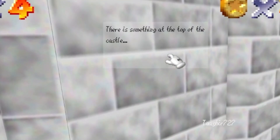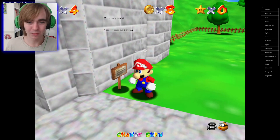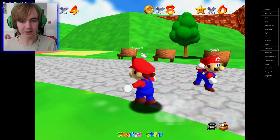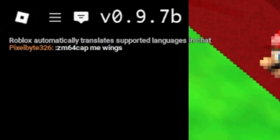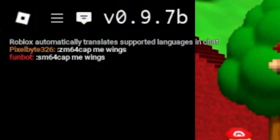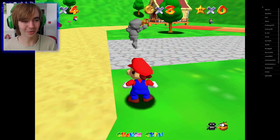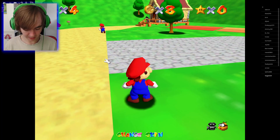Come on, sign, give me some guidance please. There's something at the top of the castle. A pair of wings would be nice. Somebody just typed in 'zm64 cap me wings' — is that how you do it in this game? Someone typed in 'sm' — I assume sm64. I don't know why someone would think Z would work. 'sm64 cap me wings'.